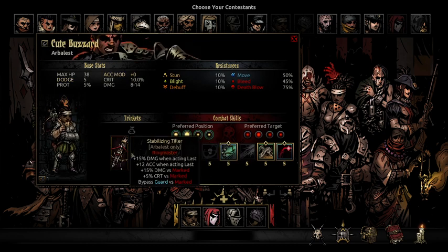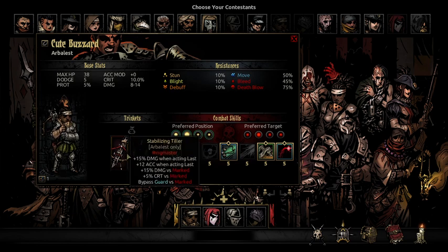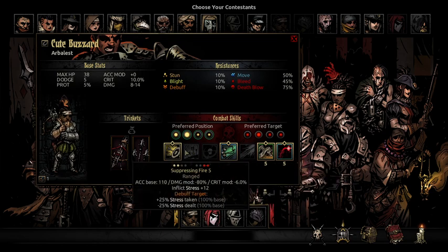The Arbalest always has these two trinkets: the Stabilizing Tiller and the Piercing Quarrel. This means she can bypass guards and bypass protection — it's just brutal. Guards and protection are what should defeat damage teams, but she can bypass both of them. You will never deviate from these trinket choices when playing this team.